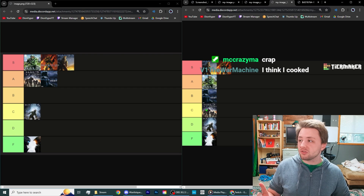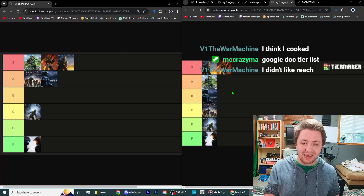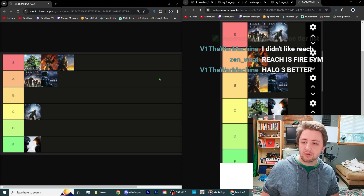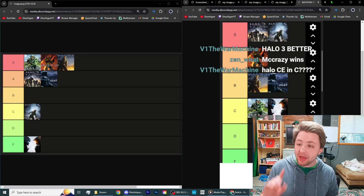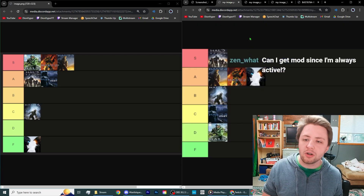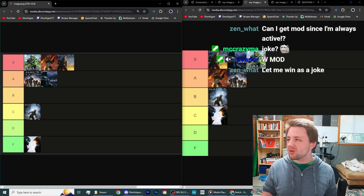Halo 3 and Halo 2 in S tier — I had those two in S tier, that's good. Reach in C tier is the oddball — I had that in A tier, so that's a little off. The final one put Halo Reach in S tier — that's one off from where it is, fair. Halo 4 in S tier — I don't see the vision. Halo 5 on the same tier as CE might be a crime against humanity. Overall, the closest winner for Halo is the third submission.